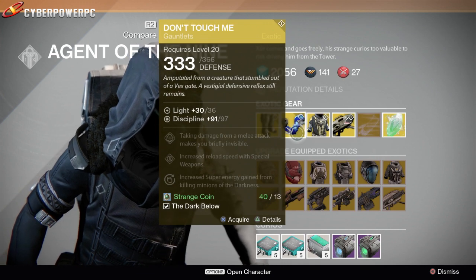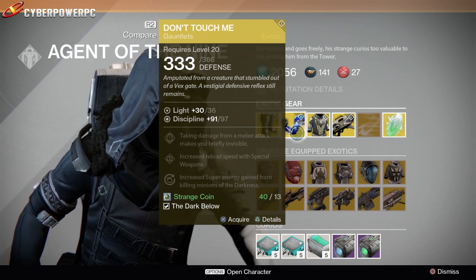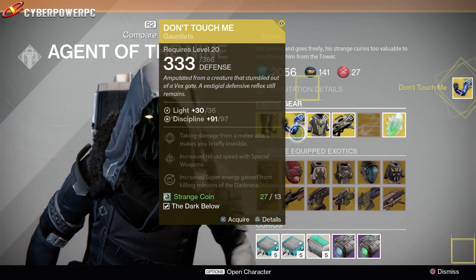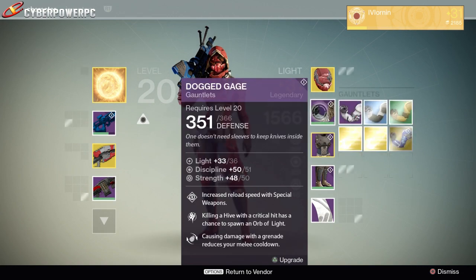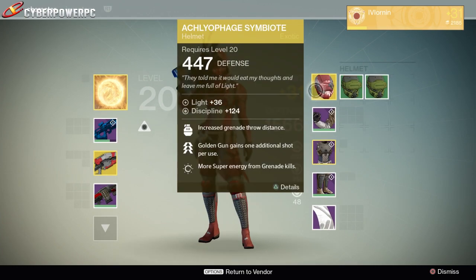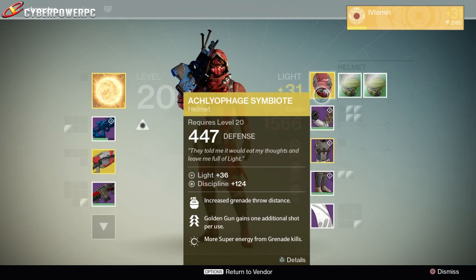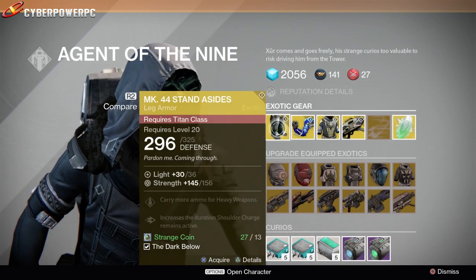For the Hunter, he has the Don't Touch Me gauntlets. There are people out there that are always like hey, I got the Don't Touch Me gauntlets, are you jealous? Not really - want to know why? Because I do too. The reason I'm buying these is I'm actually a chest piece or helmet away from hitting level 32. I need to keep as much exotic gear around as I can so in case I get a helmet or chest piece, I might have to swap to a different exotic to hit level 32 - even if I'd lose that additional Golden Gun shot.